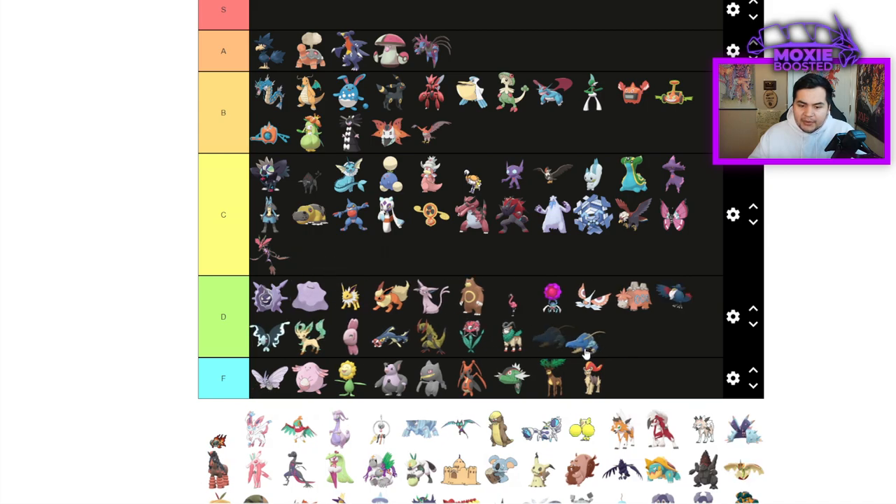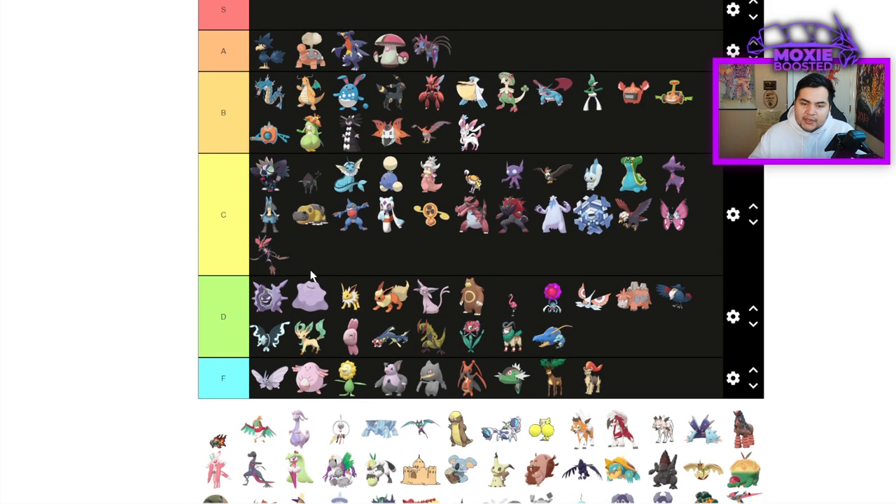Clauncher is probably D tier — doesn't do much. Sylveon is B tier — it's always going to be super solid in VGC. Hyper Voice, Yawn, Tera Blast. Tera Fire is actually really good because you get Fairy STAB before Tera.